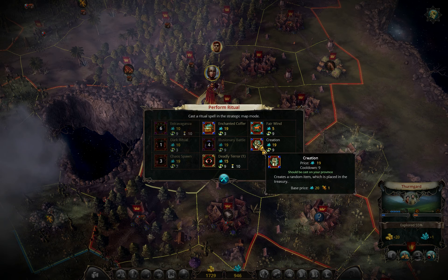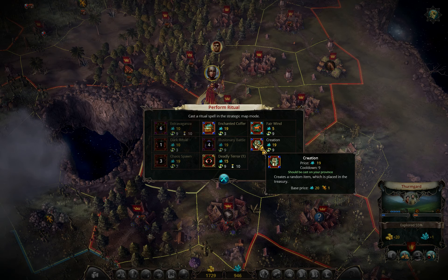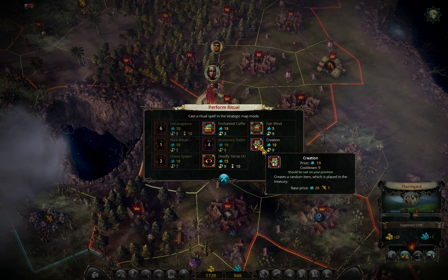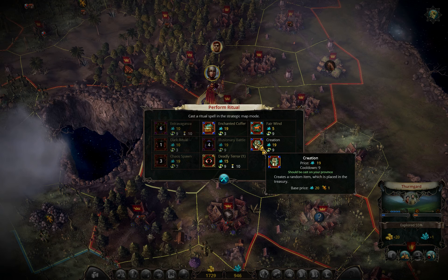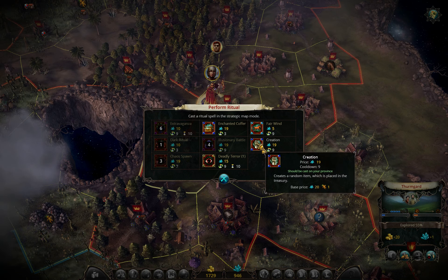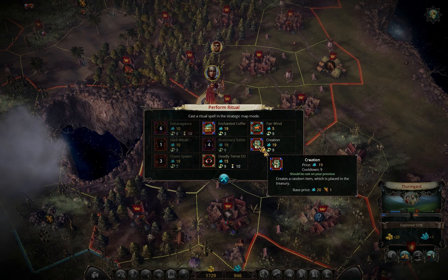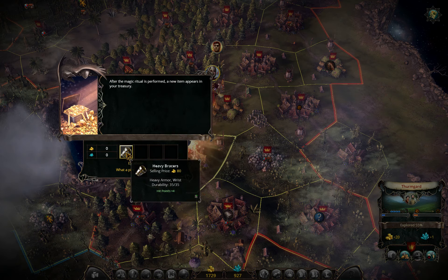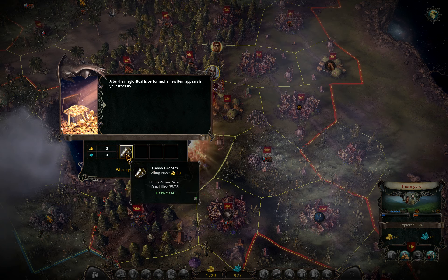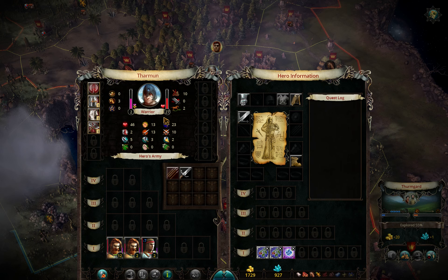I don't have a good experience with Creation — I don't remember getting anything good from it, maybe like once. But we may as well try it. Why I wasn't using it: 19 gems. When we consider how many gems we'll have to invest into buildings we need to build, we still can't really afford to waste gems. But the cooldown is 19, so maybe it's not that bad. If you say I can get good stuff, I believe you — let's try it and hopefully we gear up the Warrior faster.